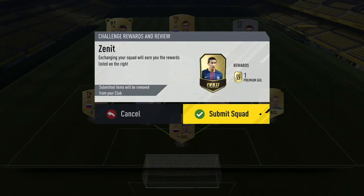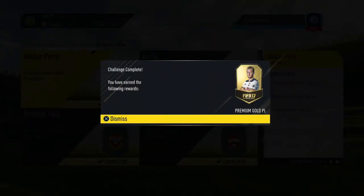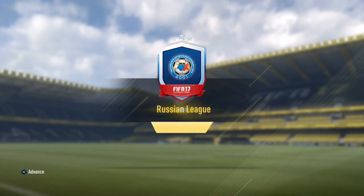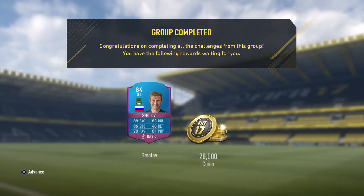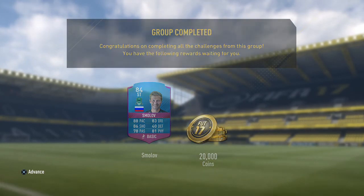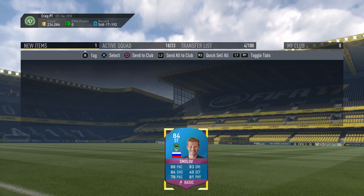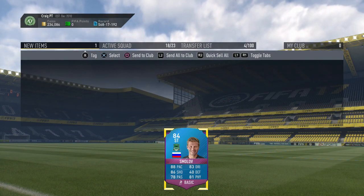That is the 16th and final side completed in this squad building challenge group, giving you that 20,000 coins plus that SBC Smolov item. I do hope you have enjoyed the video and that it does help you guys. If it has, make sure to hit that like button, subscribe if you're new to the channel, and I'll see you later for my next video.